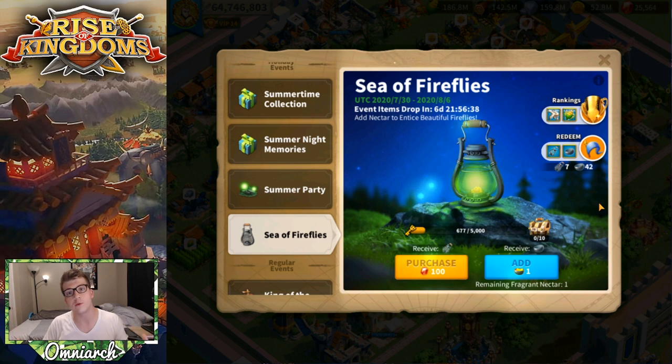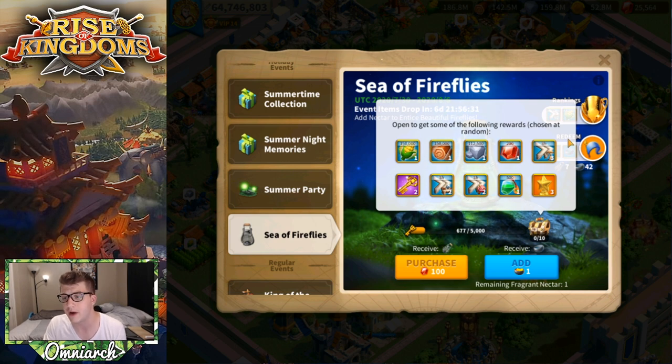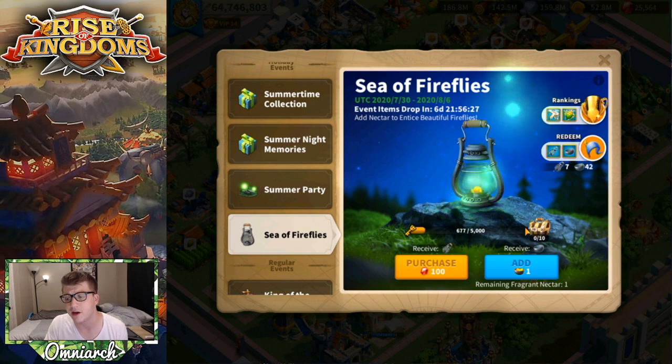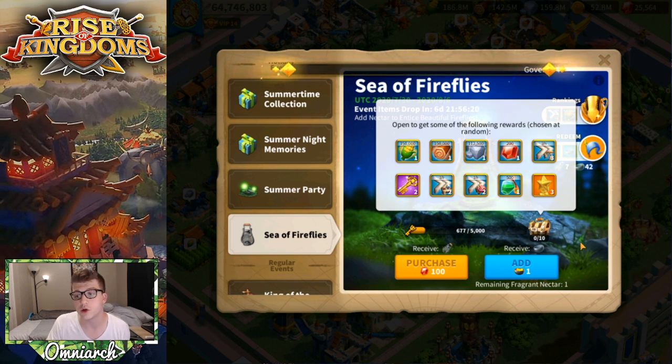There is only a single level, so your alliance basically has a collaborative project where everyone is donating to reach the 5,000 point goal. If you do, you get a random one of these rewards, and you can hit that goal up to 10 times — that's the maximum number of chests that you can get here.